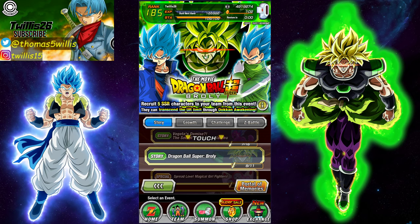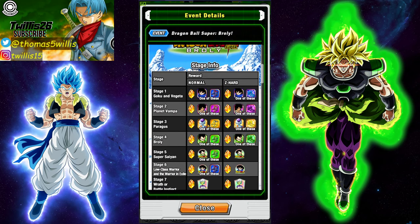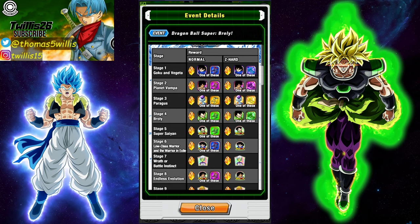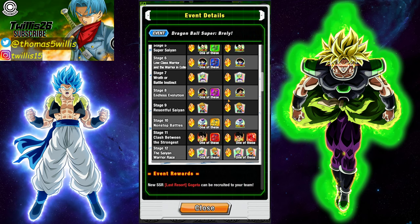Alright guys, we are back for another Dokkan video. If you are free-to-play players, there are some cards in the game that you definitely want to get right now on Global. I'm speaking to Global players here. First off, we've got this Goku, we've got a Broly, we've got a Frieza, and we've got a Vegeta.